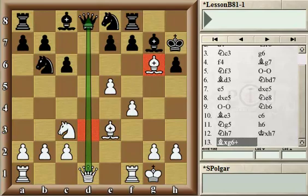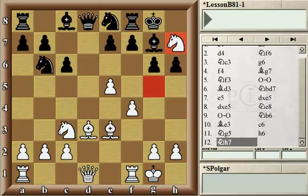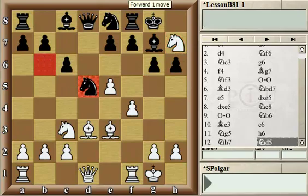Black was quite resourceful and came up with some very interesting saving ideas after Knight h7. Black responded by playing Knight to d5 right now. The idea is to attack White's bishop on e3 on one hand, and on the other hand this move closes up the d-file, so there is no immediate discovery threat.